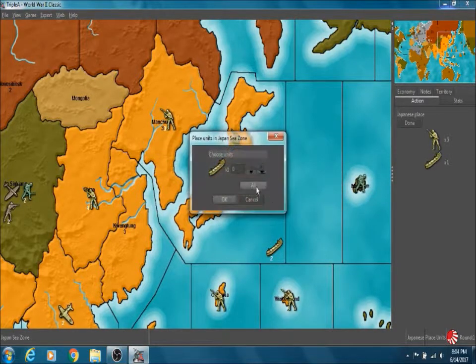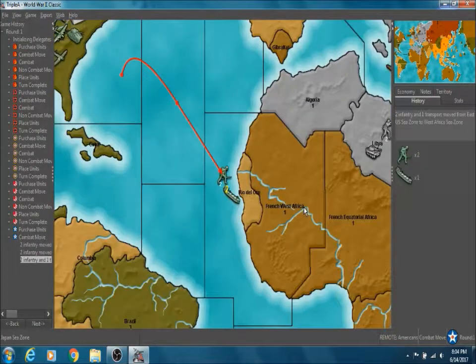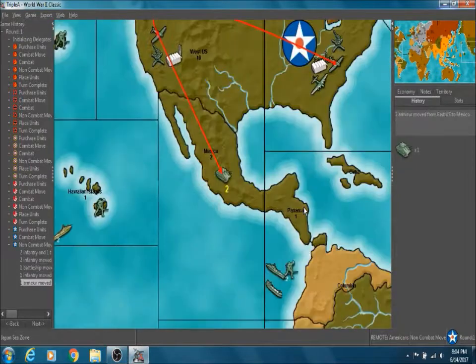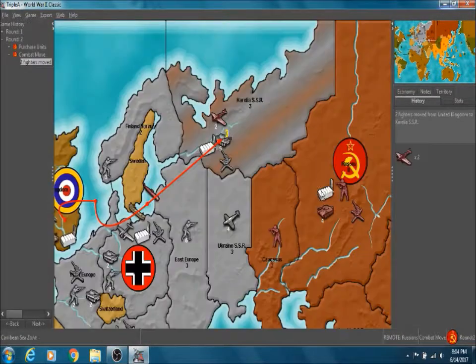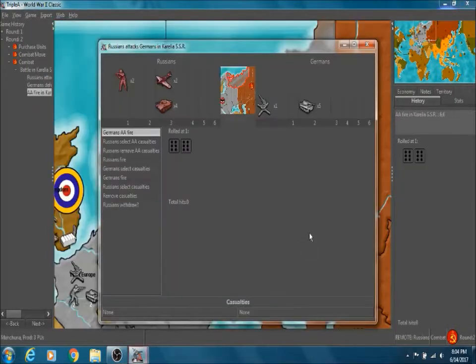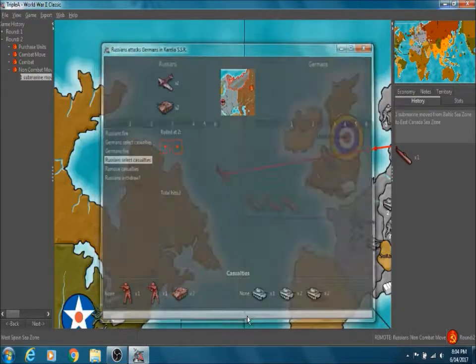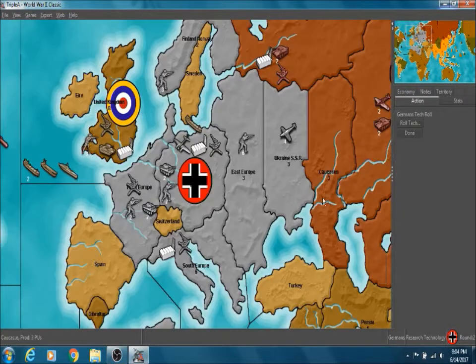We're going to finish up for now, and now it's America's turn. They're going to send troops over to Africa, as I expected. And the rest of their fleet is retreating. Russia reclaimed Karelia — not surprised, but they did leave themselves very vulnerable.